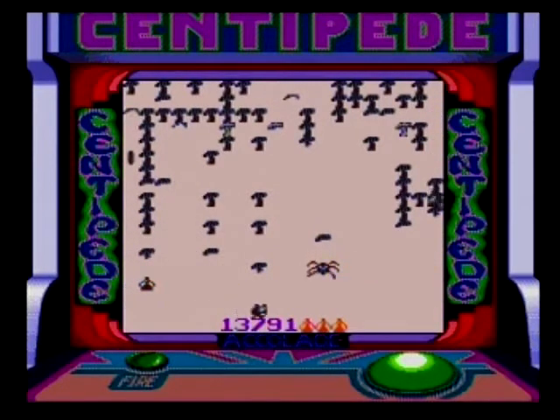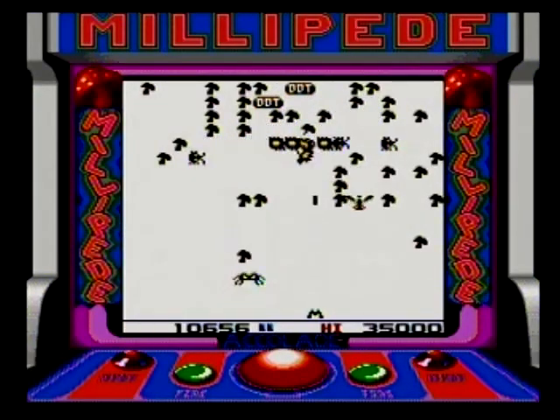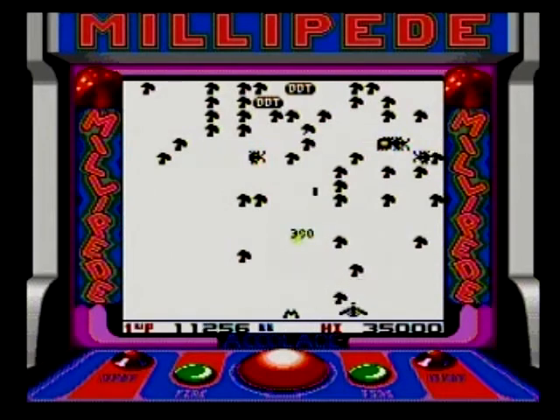At least on Centipede, where it's reasonably easy to control your blaster. On Millipede, however, your blaster moves about way too quickly and tends to be much more difficult to control properly.